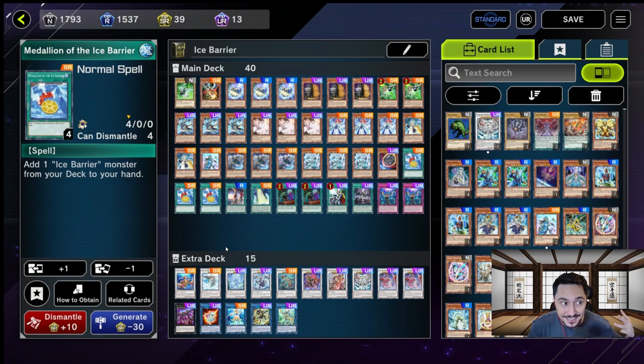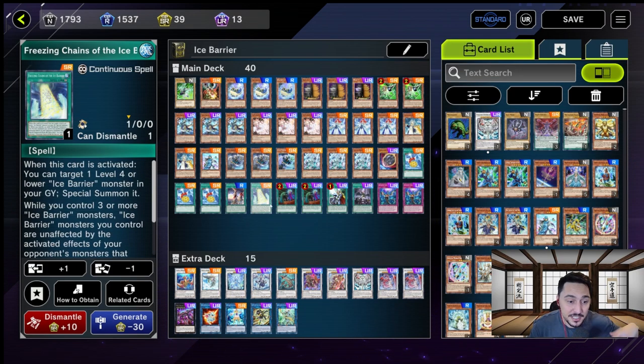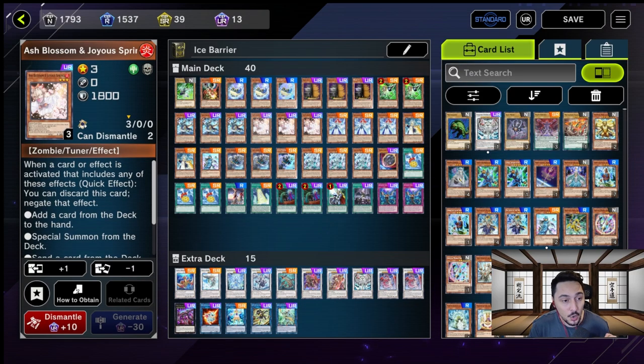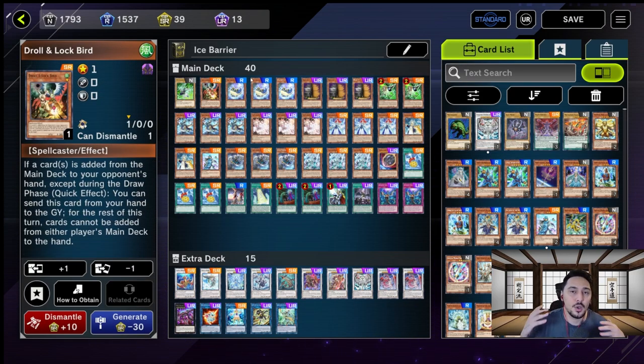I'm running one Nibiru, three Medallion of Ice Barriers, one Winds over the Ice Barrier, along with Freeze and Chains for the Spell cards, along with your Ashes, your Maxis, and your Hand Traps — just a lot of Hand Trap cards along with the Ice Barriers.